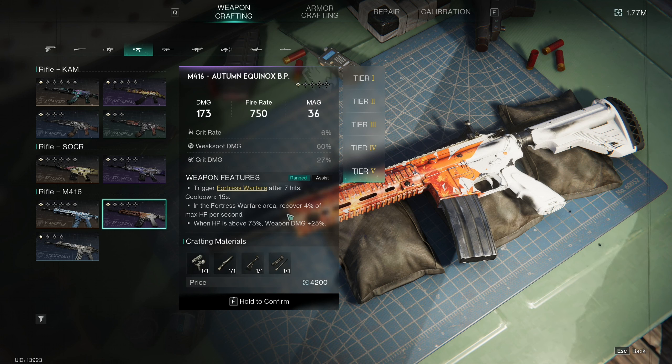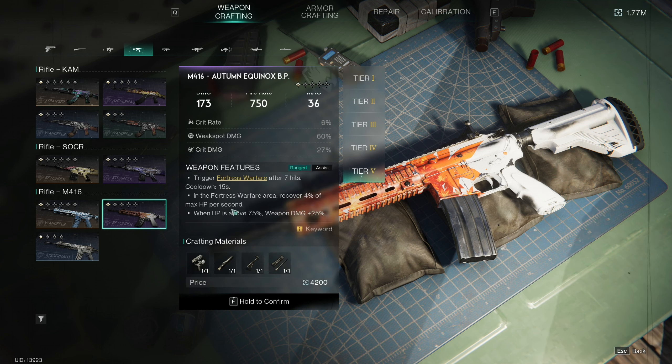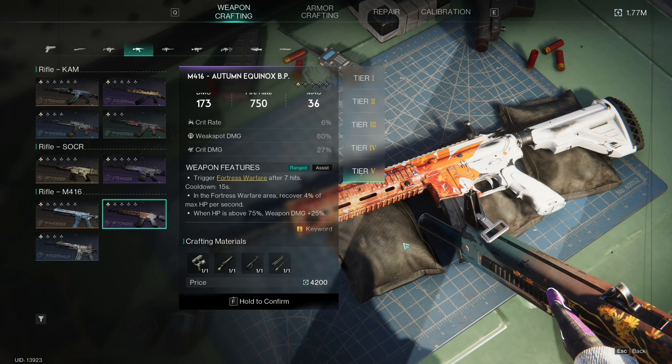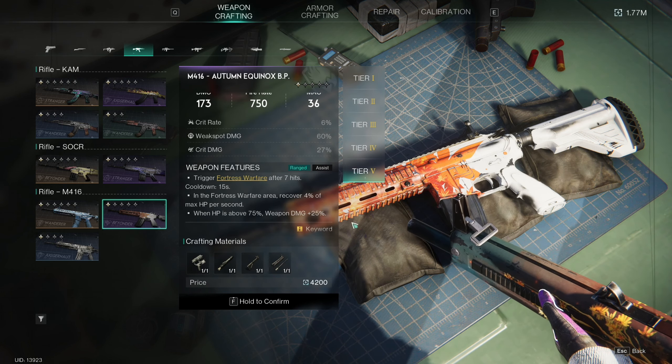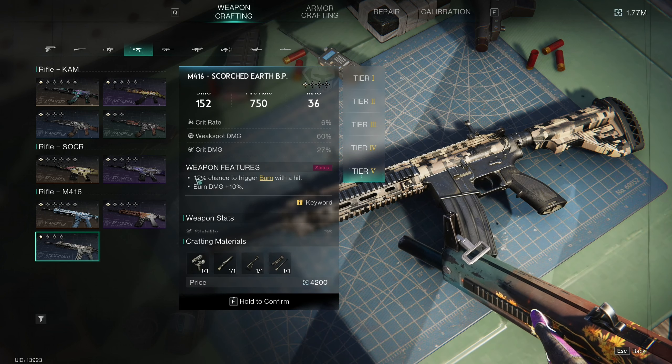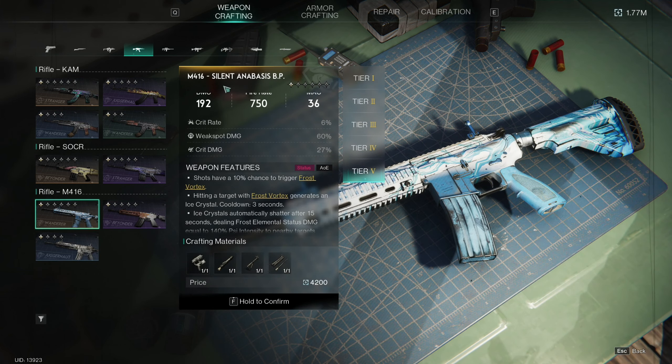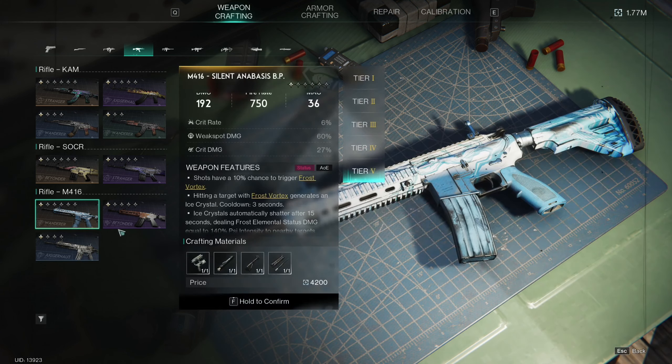We have the Autumn Equinox, which is a fortress warfare rifle — it triggers fortress warfare after seven hits, in which you recover 4% of max HP per second, and when your HP is above 75%, weapon damage gets plus 25%. We also have the Scorched Earth, which has a 12% chance to burn on hit and burn damage is plus 10%. We're going to be testing the Silent Anabasis — honestly I think it's the better of the three and probably the one you guys are more interested in anyway.